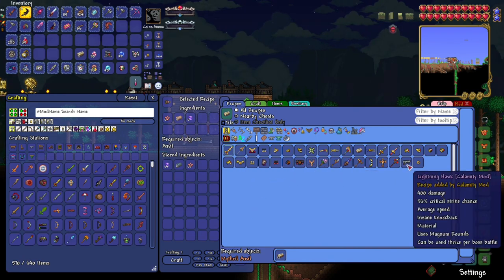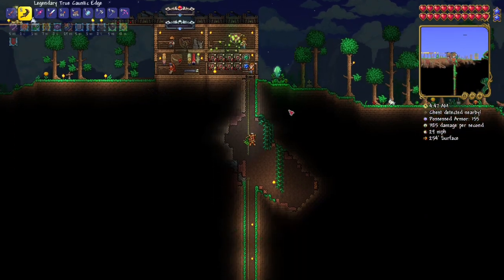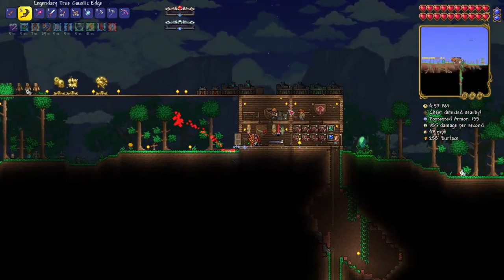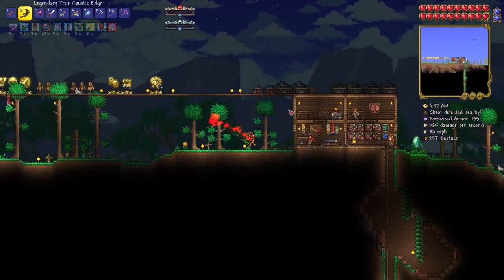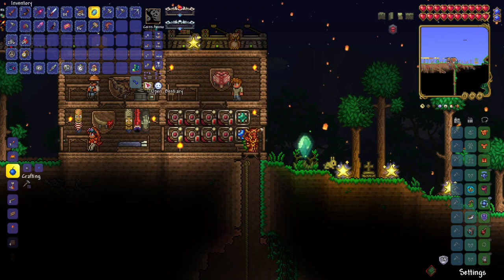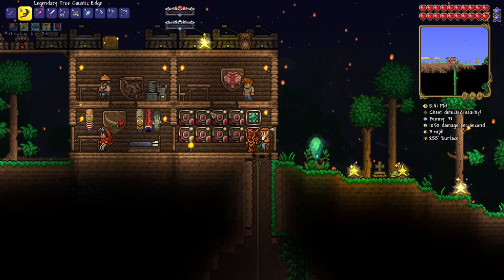Excalibur — I definitely need that. I'm probably gonna do a quick cut and go get what I need: an adamant forge, a titanium and mithril anvil. Then I'll do another boss fight at night and make all this armor. I should have enough to make everything.